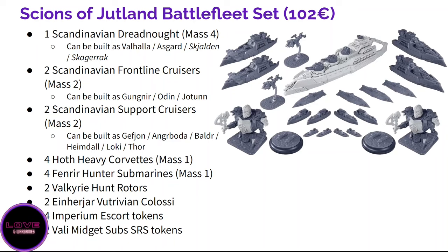Each support cruiser variant is very specialized: there's an attrite cruiser, a support escort/merchantman cruiser, a submarine carrier, one that teleports around, one for reconnaissance, and one made for ramming actions. They are more specialized, usually more expensive, and excel at their specific role. You also get four Hoth heavy corvettes — mass one ships that are very good both in their own pack and when attached to flagships or other units. You also get two Valkyrie hunt rotors, the little flying ships.